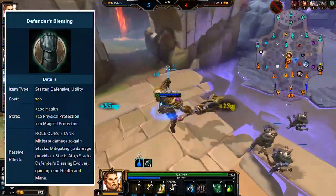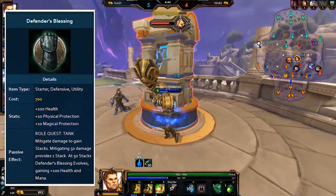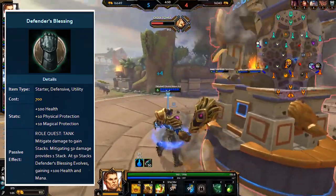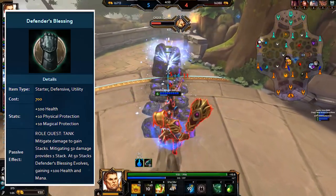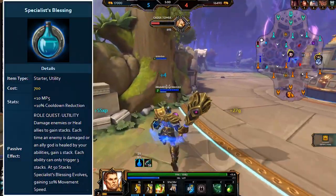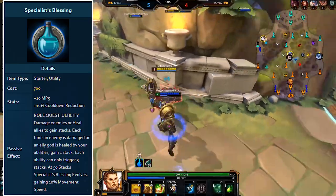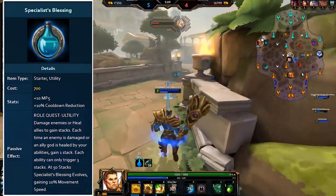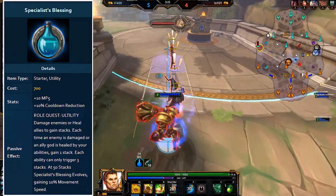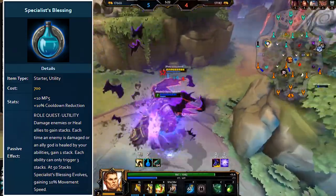Defender's Blessing is the reverse, giving health and protections with a quest to mitigate damage. More protections makes it easier to stack, so it's naturally better on tanks. On evolving, it gains even more health plus some mana. This is less universally good since Warrior's or Guardian's Blessing often outclass it even in non-conquest modes, but it is there as a simpler option. Specialist's Blessing focuses on utility, giving mana regen and cooldown reduction, with a quest to either damage enemies or heal allies, evolving and gaining 10% movement speed — though it's usually outclassed by Mage's Blessing.